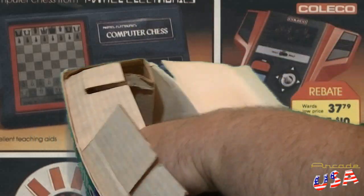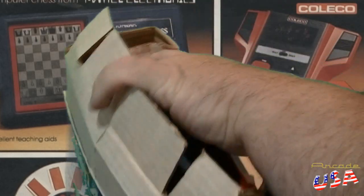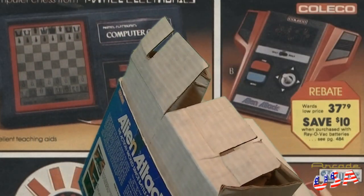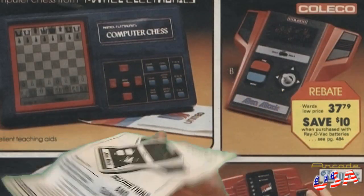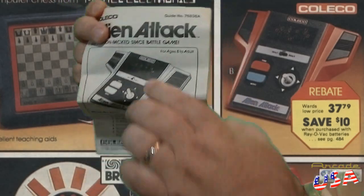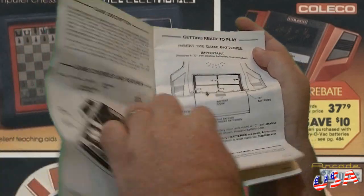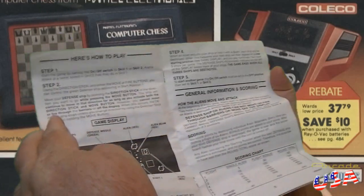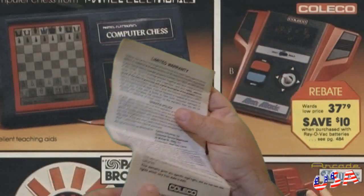Inside the box we have our instructions and the game unit itself. Here's the instructions — a typical Coleco manual covering how to put the batteries in. It does take 4 C batteries. It also describes how to play the game and your scoring chart. Pretty awesome. Of course you have your warranty card in the back.